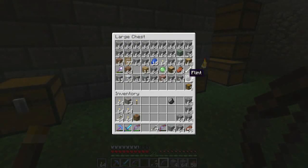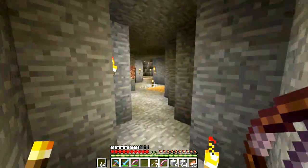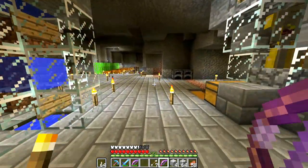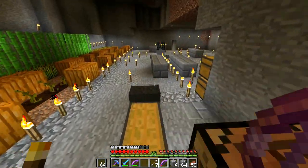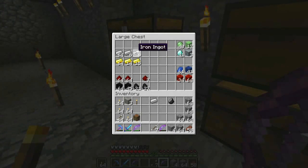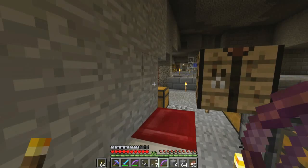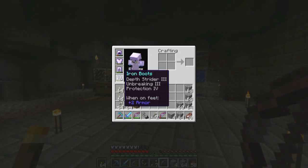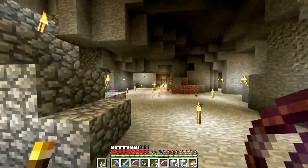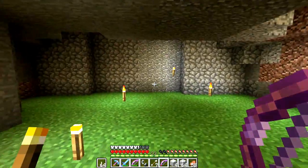Who knows, we might get another fortress, we might not. Might be in the middle of nowhere, might be in the middle of a lava pool - hopefully not because I'll end up dying. The pick I'm taking with me is an Efficiency 4, Unbreaking 3, which is pretty much more than half used, so I'm not going to be too worried if I break it or die. I'm still going to be taking my iron armor which has got Depth Strider on it. After this we are going to begin upgrading to diamond armor. And I'm lost.